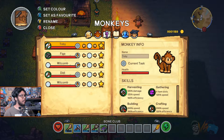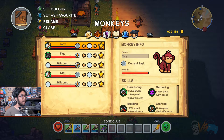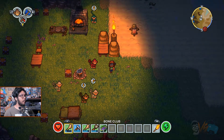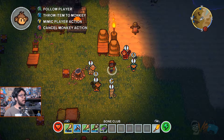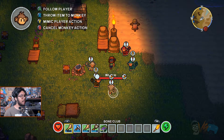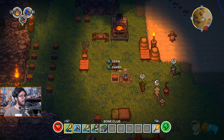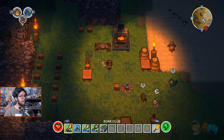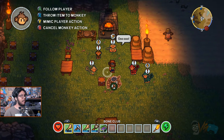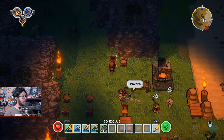Everything looks okay for now. Let me press select to see what everyone's up to. You're not doing anything and Toby's not doing anything either. Before we do anything too crazy, let's test out the monkey idea. You two are not doing anything at all — let's grab an empty monkey and have it follow me.